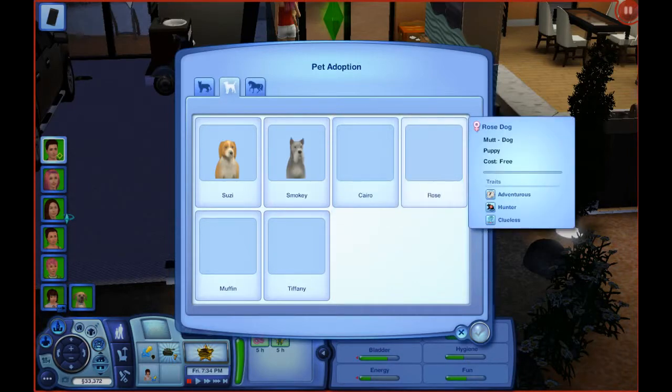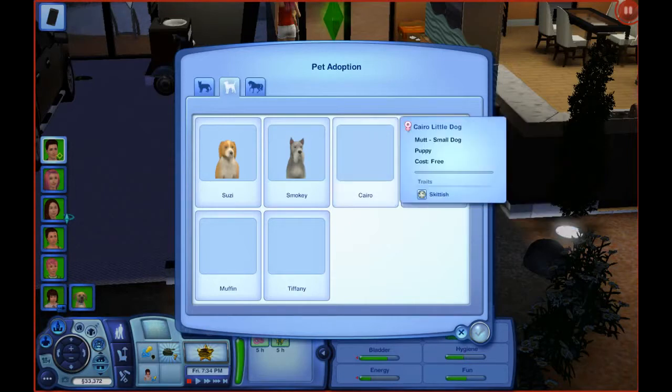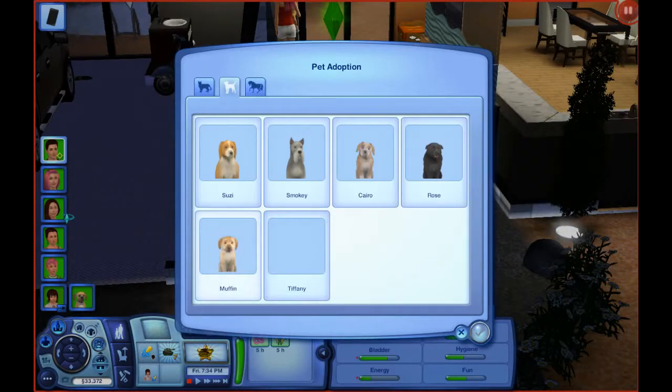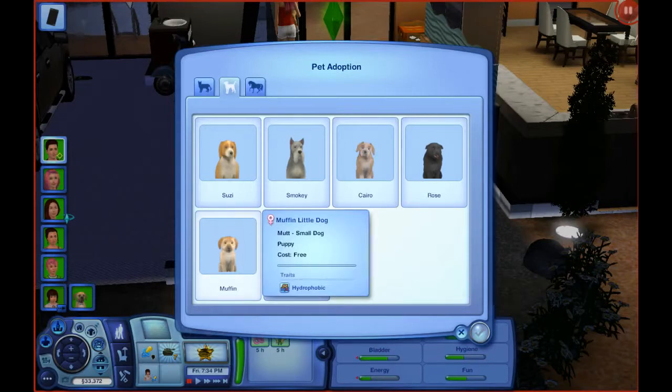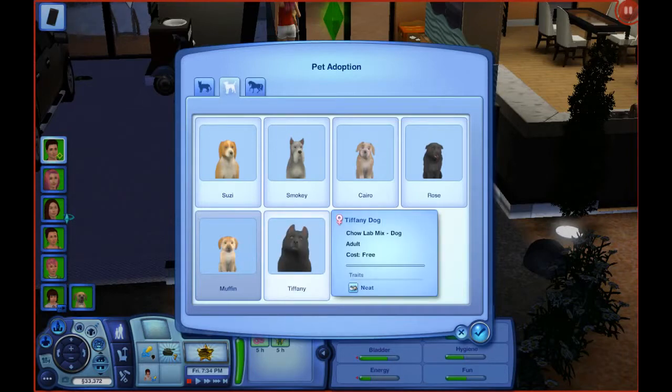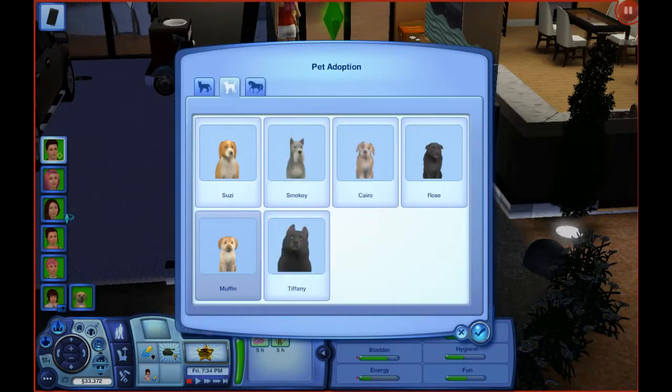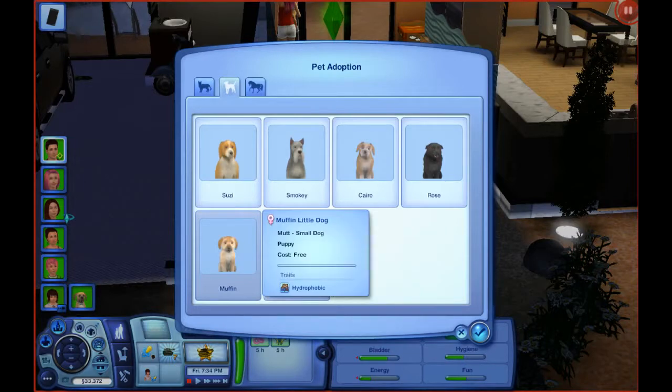I need a puppy. Rose is a puppy and she's female. Cairo's also a puppy — not the biggest fan of Cairo, though. Muffin's a puppy. Muffin's actually really cute — we're gonna go with Muffin. She's hydrophobic. Oh gosh. Tiffany's actually really pretty — if I wasn't looking for a big dog. But we're gonna go ahead and do Muffin.